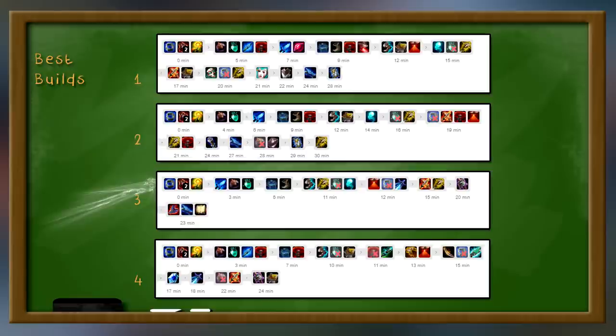For the second build, same thing — Eye of the Watchers and Sorc Boots, also Lich Bane — but this time we built Void Staff. Why? Because they didn't have a lot of high-HP champions; they had a lot of squishy low-HP champions. Void Staff works really well for those, especially if they also build MR. Then we went Zhonya's again for armor, AP, and utility. And then we went Blasting Wand next, which was probably going to be for Deathcap.